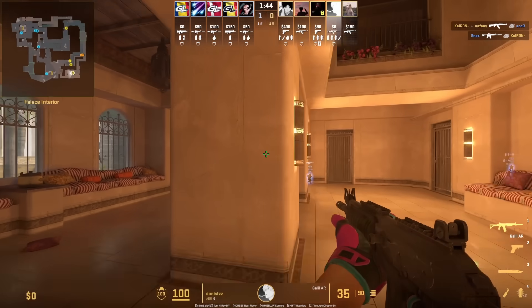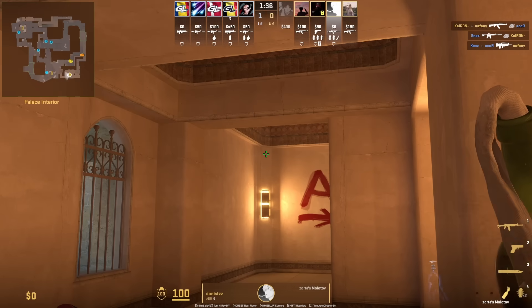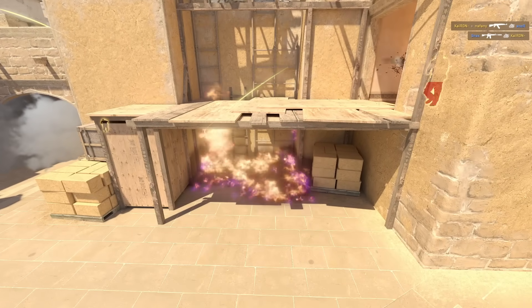Here is a set lineup to molotov dark from palace. Go ahead and position with this wall with your crosshair, then turn to the side, aim there, run forward and left click throw.